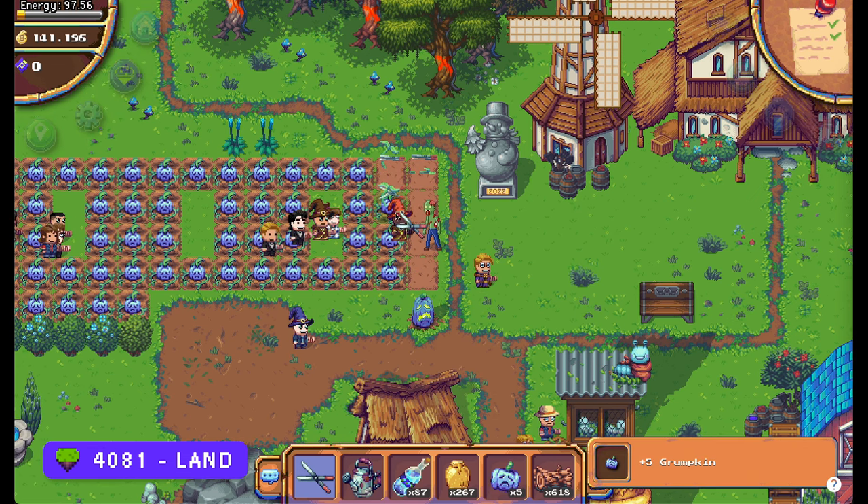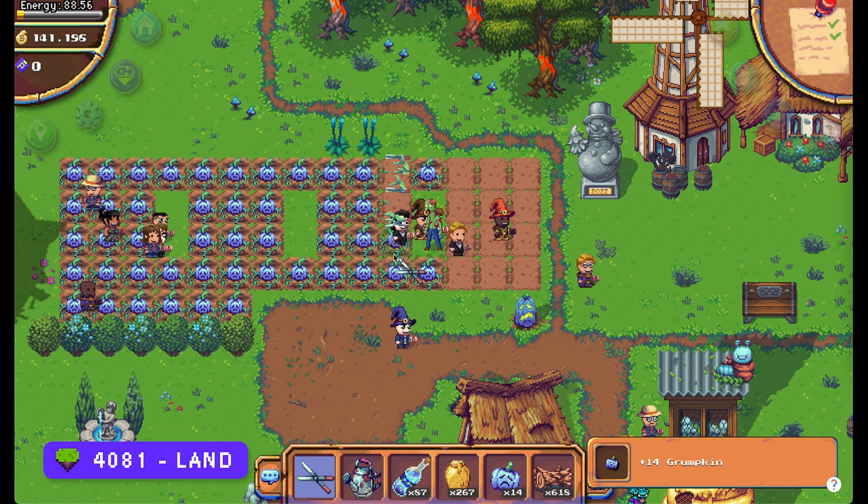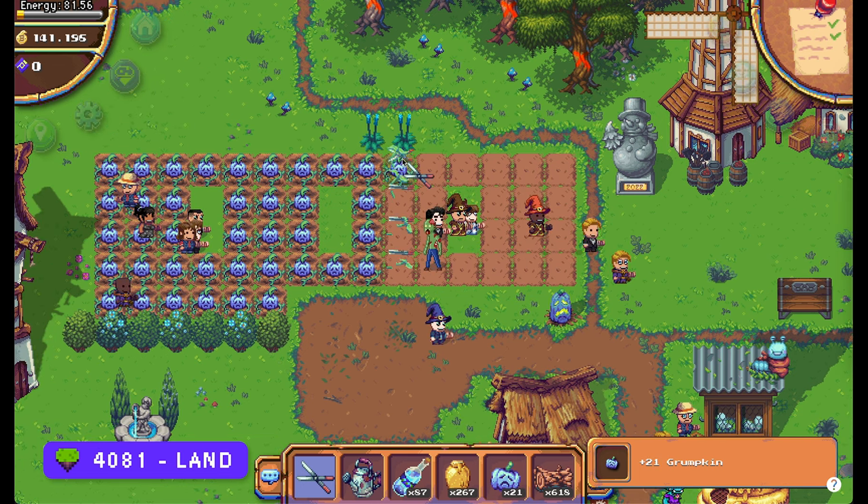In this video I will show you how to complete the 4th quest in the Why Not series. This time you have to make Grumpkin Wine for Goose.